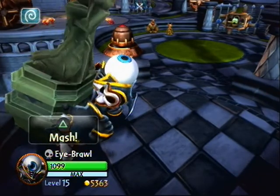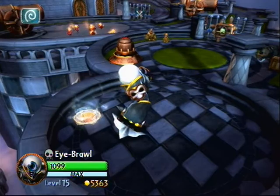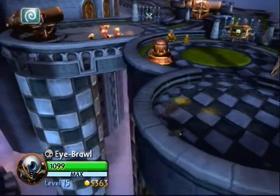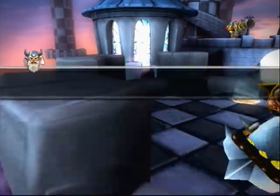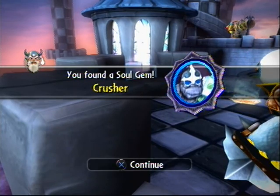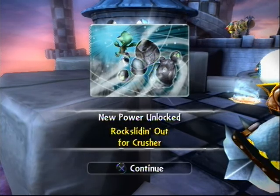You're going to need a giant to lift up this chaos statue, and of course throw it. There'll be a little teleporter — if there isn't, you might want to check your game. Teleport. And there's a soul gem for Crusher, I believe. Rocks sliding out for Crusher.